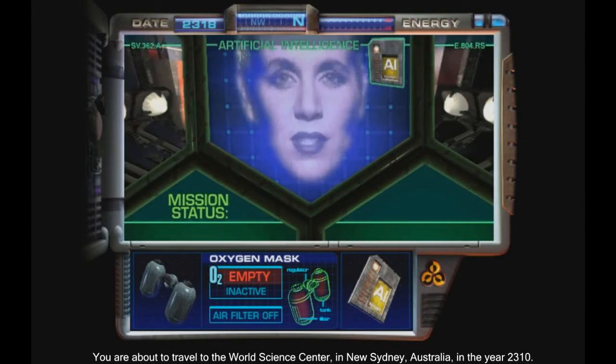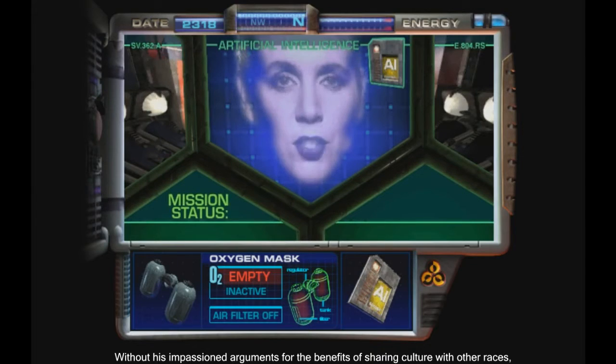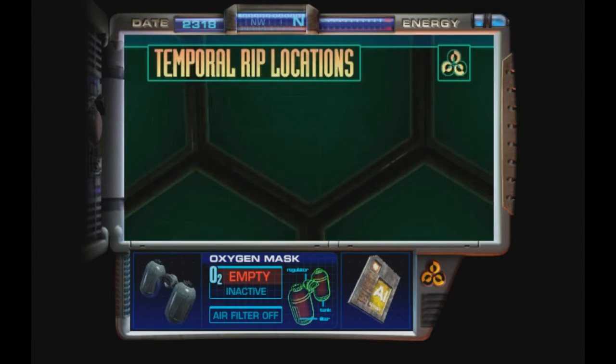You are about to travel to the World Science Center in New Sydney, Australia in the year 2310. In the corrupted history, an influential scientist, Dr. Enrique Castillo, is assassinated during his speech at the Symposium on Alien Contact. Without his impassioned arguments for the benefits of sharing culture with other races, the sentiment of the scientific community toward alien contacts swings to an isolationist attitude, drastically altering history. We are going to have a great choice. Now, let's go.